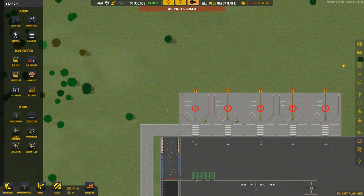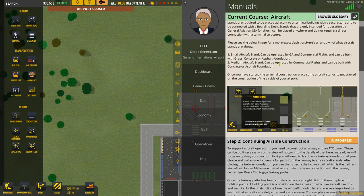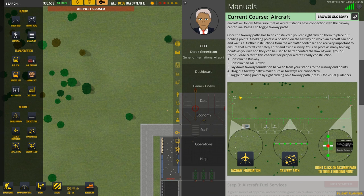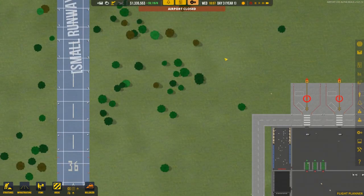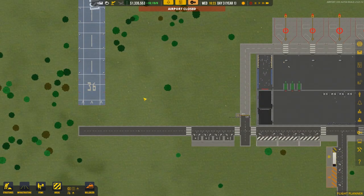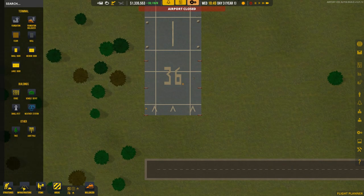Let me check the manual - aircraft and airlines - but it doesn't say anything about taxiway dimensions. I'll max speed through and just make sure the runway is done. I don't think it really matters how wide the taxiway is, although making it as thick as the runway would probably be a good idea - though it's very expensive.